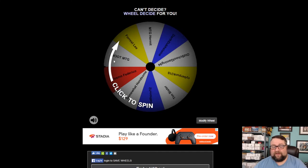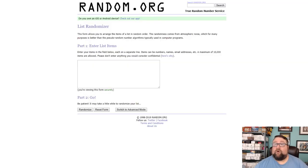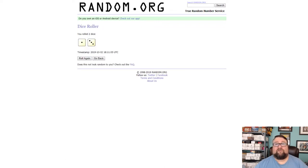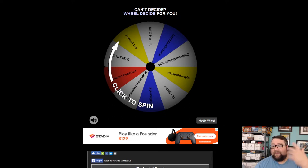Last week's video didn't get a whole lot of comments, so our wheel is rather sparse this week — those who are on it get a much better chance of winning. We're going to run over to random.org and roll two six-sided dice. Whatever comes up, we're going to click the wheel that many times. We got four, so we're going to click the wheel four times, and then whoever comes up wins this pack.